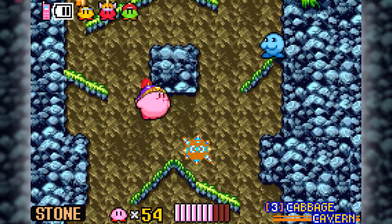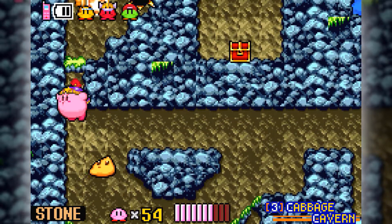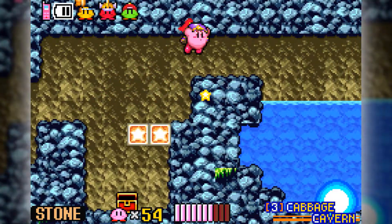Hello everyone and welcome back to Let's Play Kirby and the Amazing Mirror. In the last part, we took out the eighth of the main eight bosses, and now we're more or less just going about grabbing the last two items that we need before we can actively go to the final boss arena.